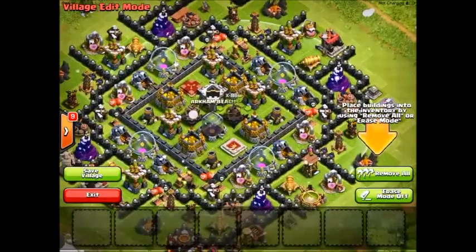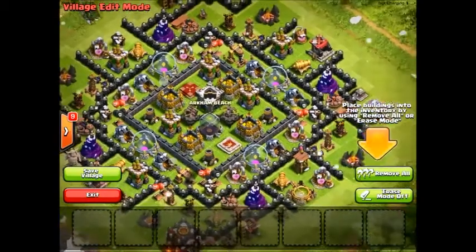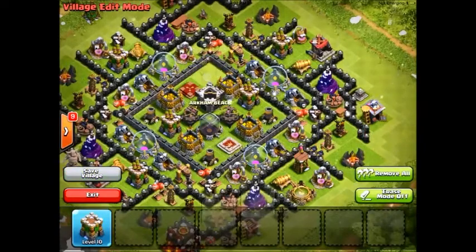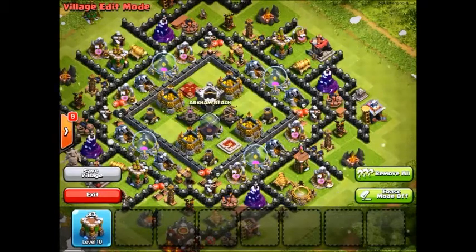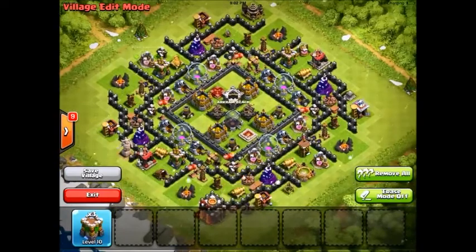So you see those two X-Bows — at Town Hall X you get a third X-Bow, so you want to take out this Archer Tower and put in your third X-Bow. You can swap them around just to make sure that all three X-Bows are in the center of the base. Then for the Inferno Tower, just take out those two Archer Towers and put the Inferno in, and you can swap those Archer Towers — it doesn't really matter where.